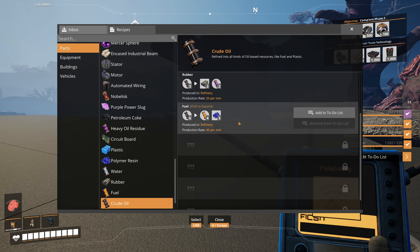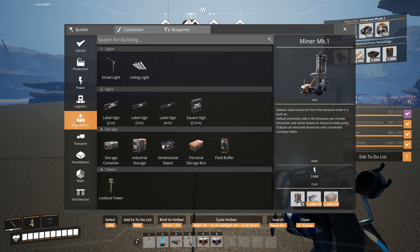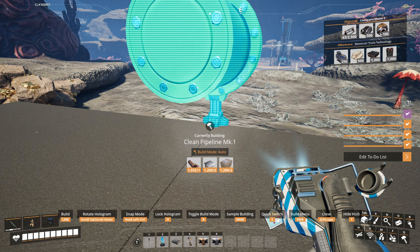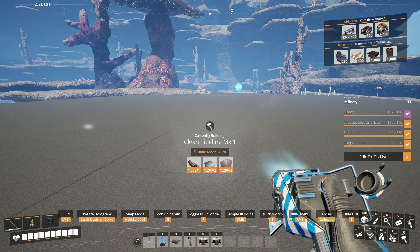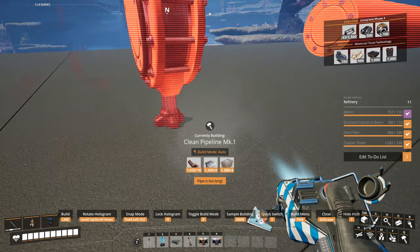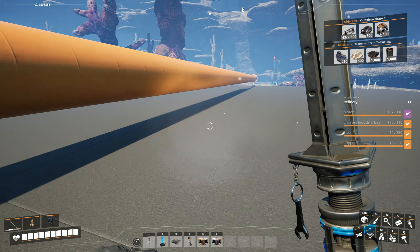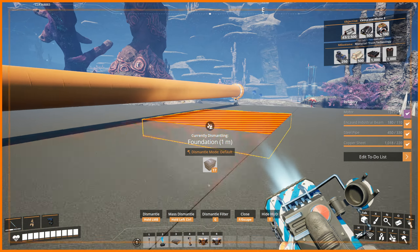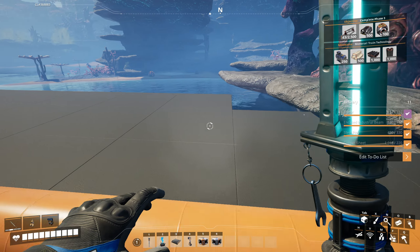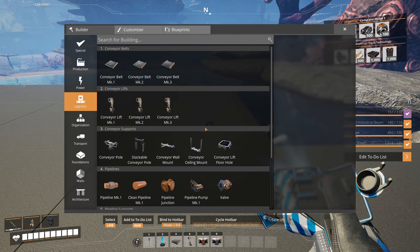Technically no, we could have solid inputs as well, but for the crude oil it is just a liquid input — yes, correct. So I suppose we can deal with pipes. Logistics pipes — we will start this one right here and bring it out this way. There we go. How long is this by the way? One, two, three, four, five, six, seven tiles — that is the length of a pipe segment.